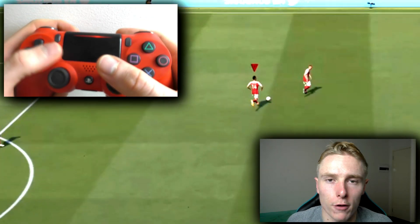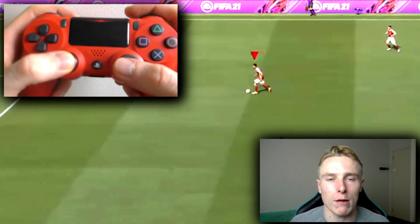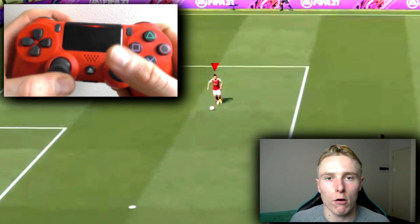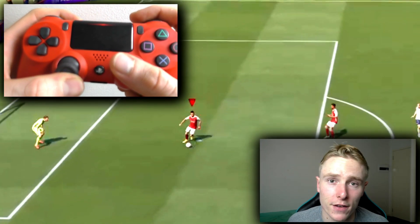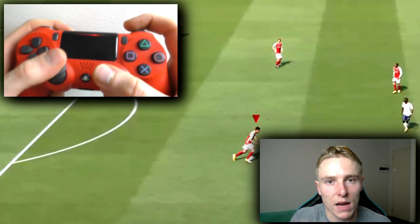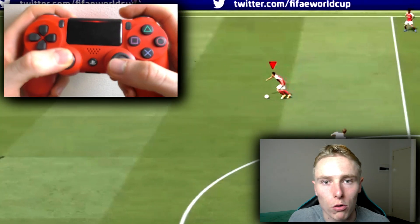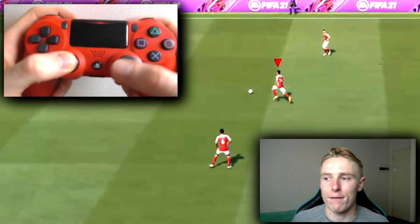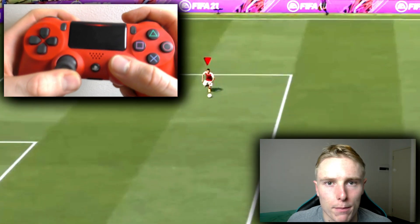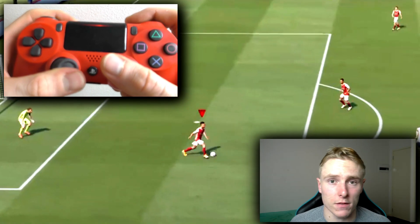To perform the bridge skill move implemented this year in FIFA 21, it's quite simple. I've taught you before on the channel but I'll run through it quickly now so that if you haven't learnt it, you will now. Double tap the R1 button — that's it, lads. The player will push the ball out in front of them in a very quick fashion and essentially speed and boost off into the gap.